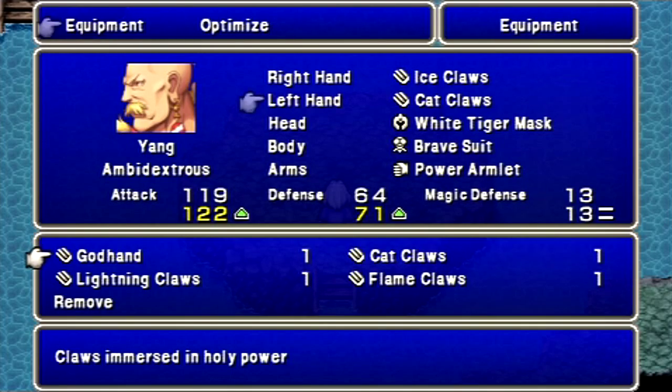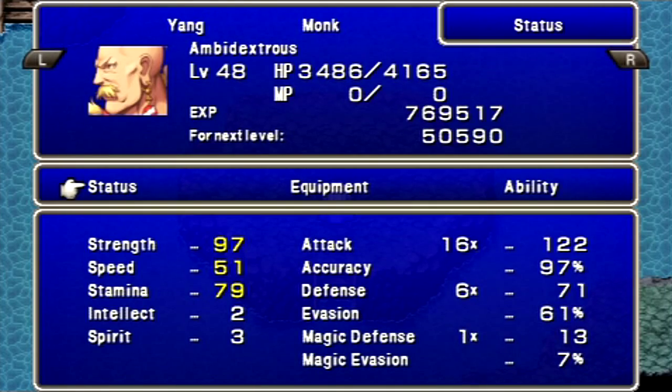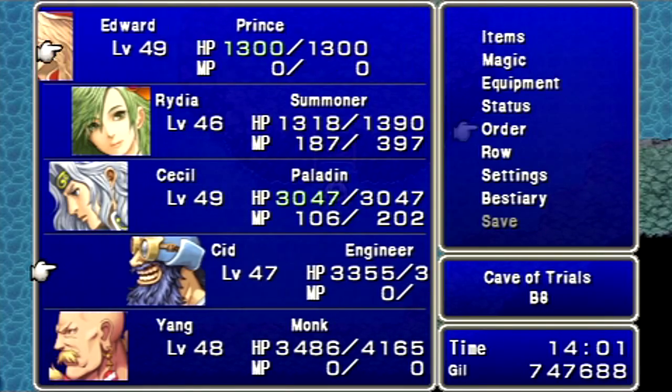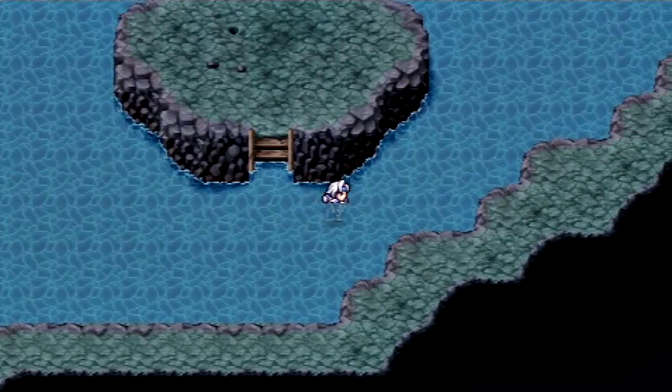Give him that — it's also Holy Elemental. He's got plus 15 Strength, Speed, and Stamina with that. It's ridiculous. So, let's bring Edward back to the back row.